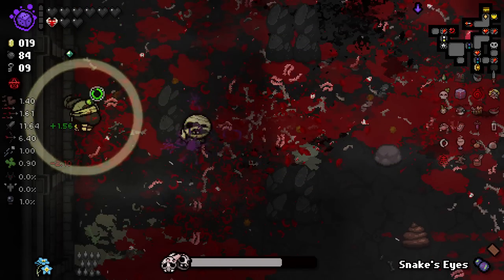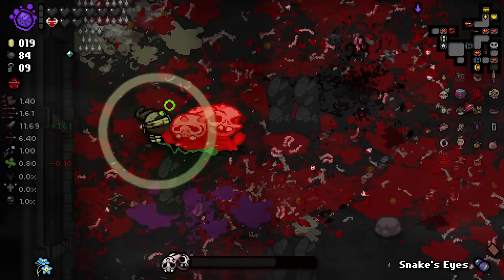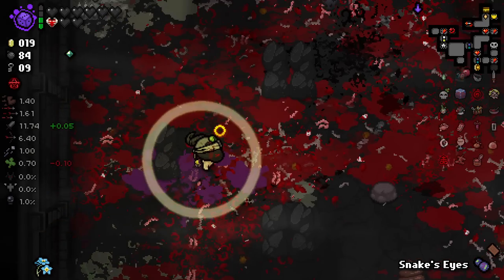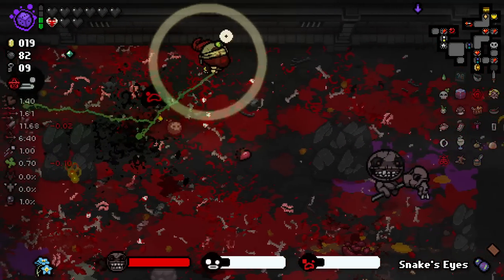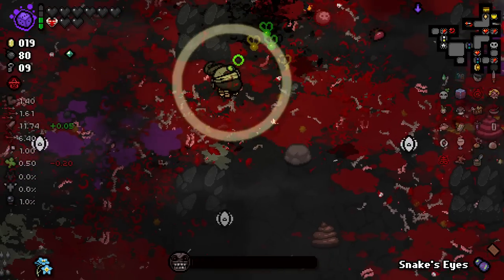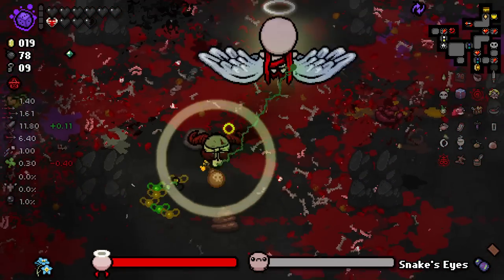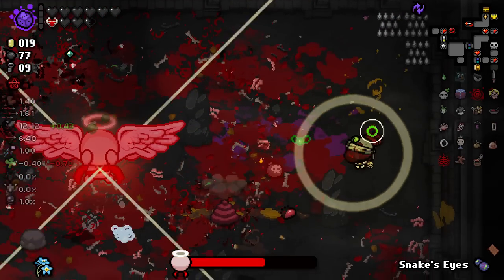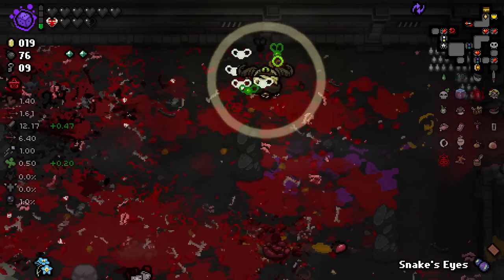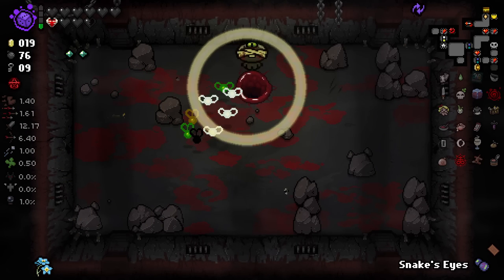Managed to gain more HP than we came in here with — pretty good. The Pile — oh, and this is a steam sale. Also, why aren't I using bombs more you may ask? It's because I forgot that I could. I should be using these like rapid fire all over the place. And we can use Brimstone to push them into enemies, which is kind of great. Hey, and we've got a scapula there — let's carry on down.